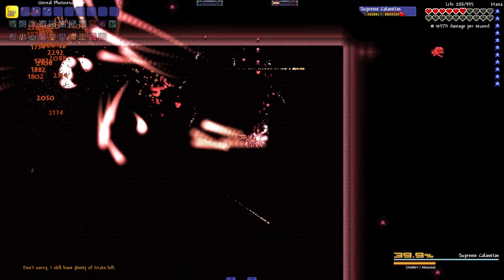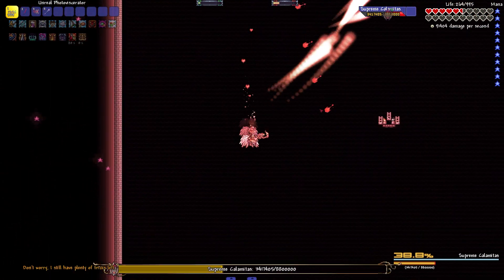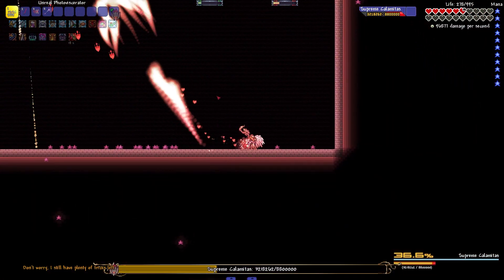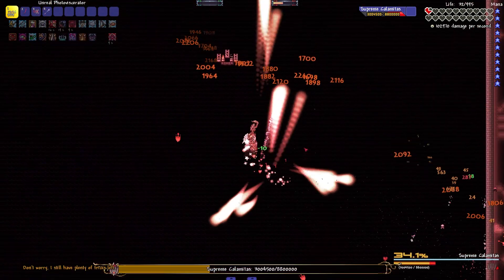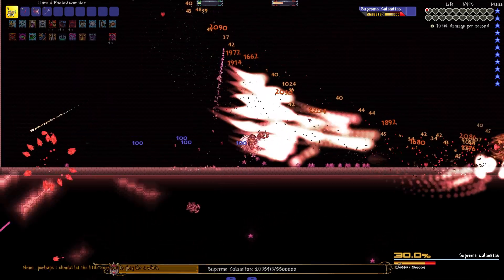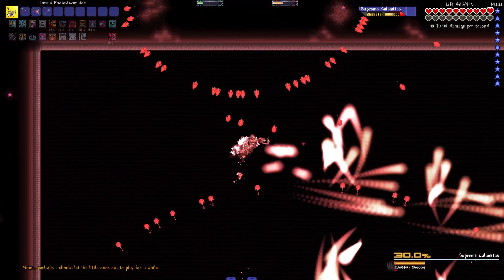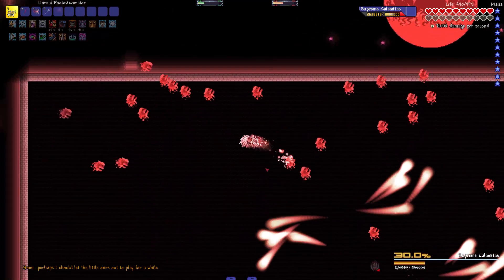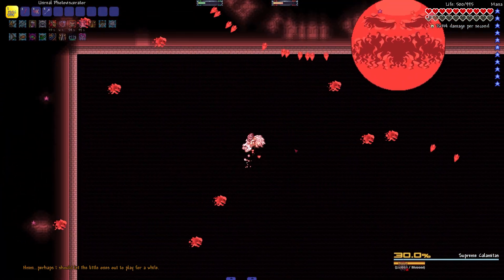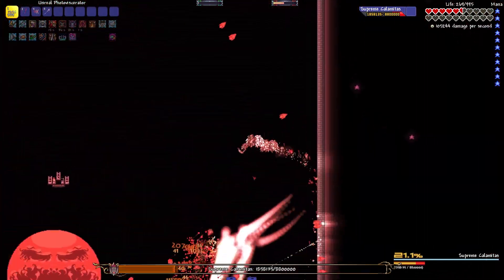At 40% HP, there will be much more giga blasts spawning, so just watch your step — this is when the second phase of the fight starts. At 30% HP, another bullet hell phase will spawn, but 4 brimstone monsters or moons will spawn and follow the player. At this point, you will need to move in either a clockwise or counterclockwise movement in order to keep them off of you. These monsters will continue to follow you for the rest of the fight, so you have to manage both Escal's attacks and the monsters at the same time.